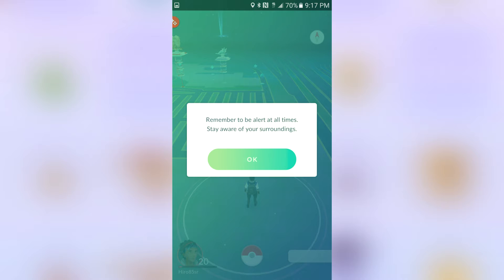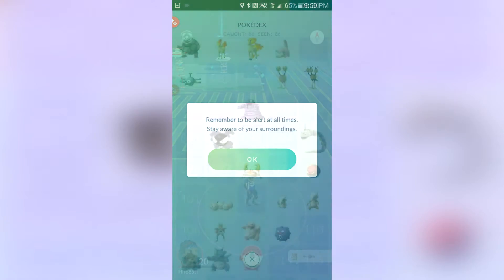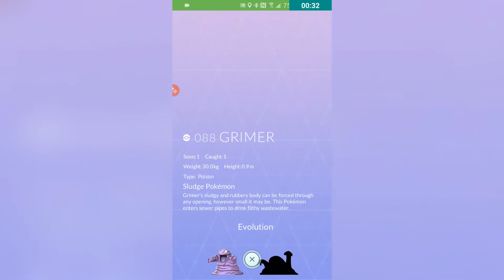When we first start up, it still tells you guys to be careful, not to walk behind properties and stuff like that. So don't be stupid — simple as that, don't be stupid.